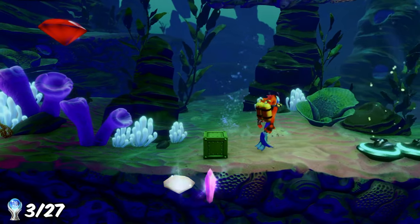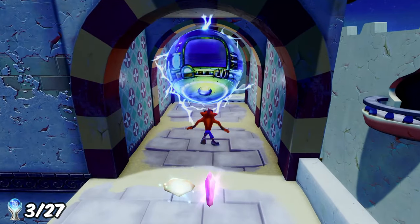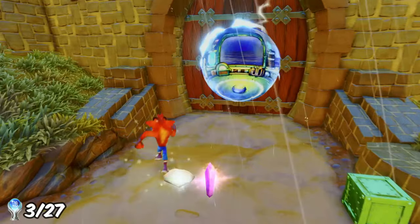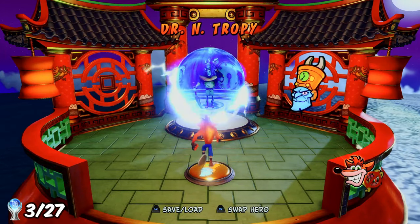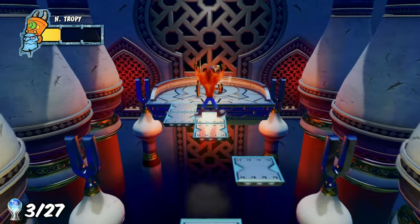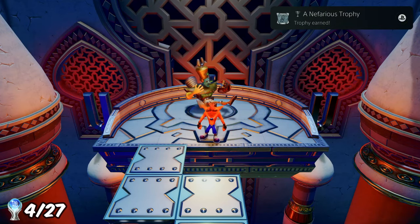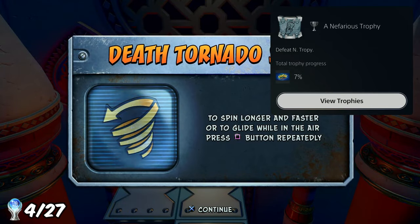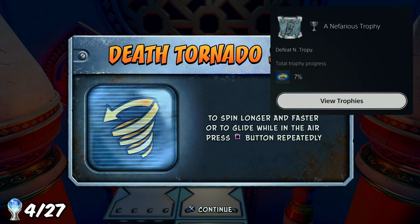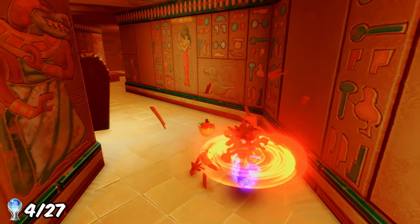Moving on to the next five levels, on level 12 I got both the clear gem and red gem - the first colored gem of the game. On level 13 I also got its clear gem, and on level 15 as well. I then unlocked the next boss against Dr. Entropy. Not gonna lie, this guy was so easy I beat him on my very first attempt, earning the trophy 'A Nefarious Trophy'. The ability unlocked was the Death Tornado Spin, which lets you spin for longer and glide in the air.